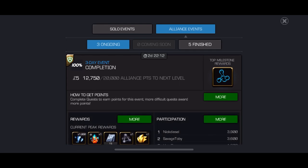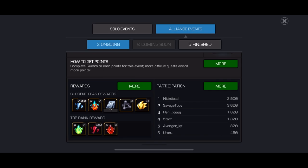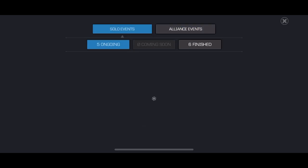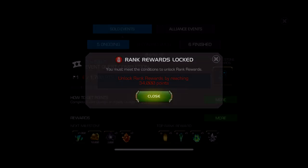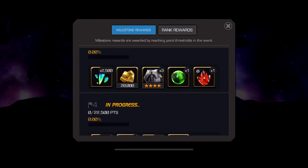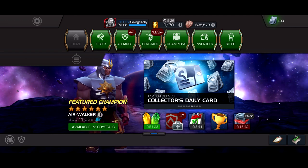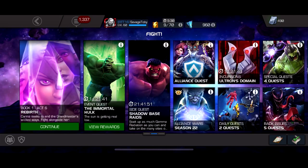So every three days — basically twice a week — you're going to have a three-day event for your alliance, and if you get the max peak rewards, if you're in a good alliance you should pretty much always get them: 25 units. You can get that twice a week. Then you go to the solo event, and there's pretty much always a 22-hour event going on. The fourth milestone isn't that hard to get normally — you can get 25 more units. That's pretty much every day, so seven days a week: 175 units, give or take five to seven days a week.